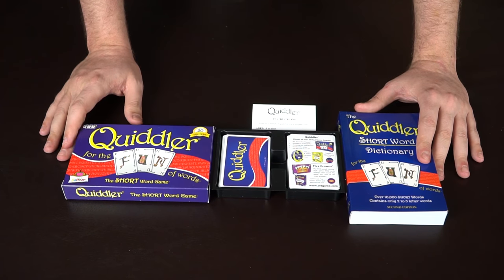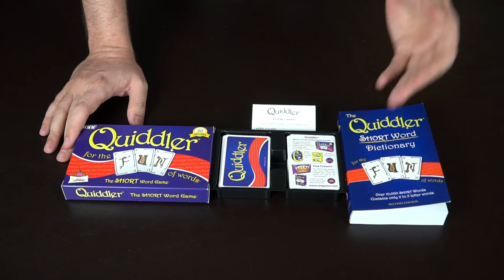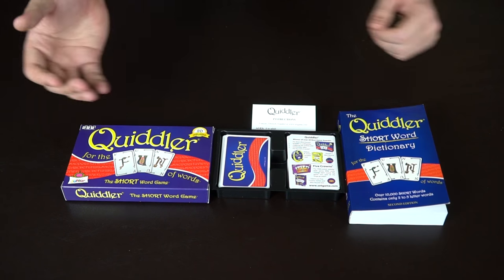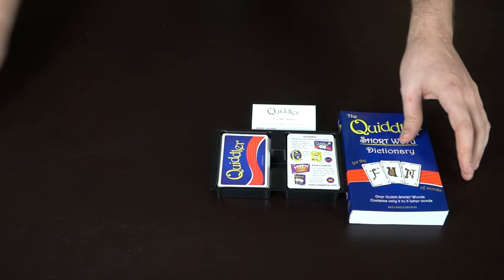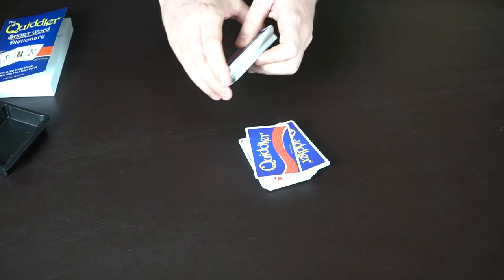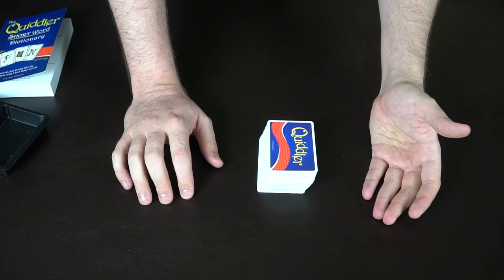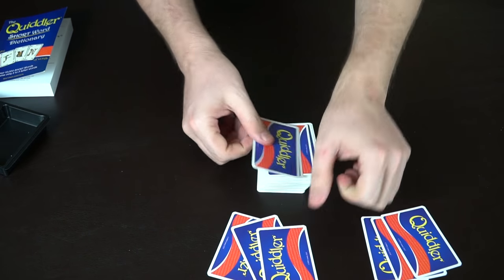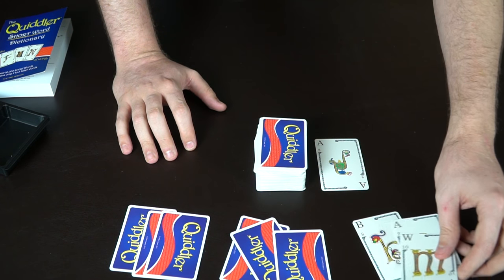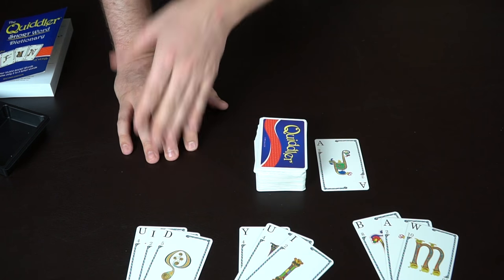Now the last game: Quidler — 'for the fun of words.' Similar style to Five Crowns. You can also get the short word dictionary for two-to-five letter words, which is recommended. Components include box, cards, insert, and a dictionary. In this game, instead of trying to have the least points you want the most points. Same round structure — three cards in round one, four in round two, up to ten rounds. You look at your letters and try to make words, needing at least two-letter words to go out.